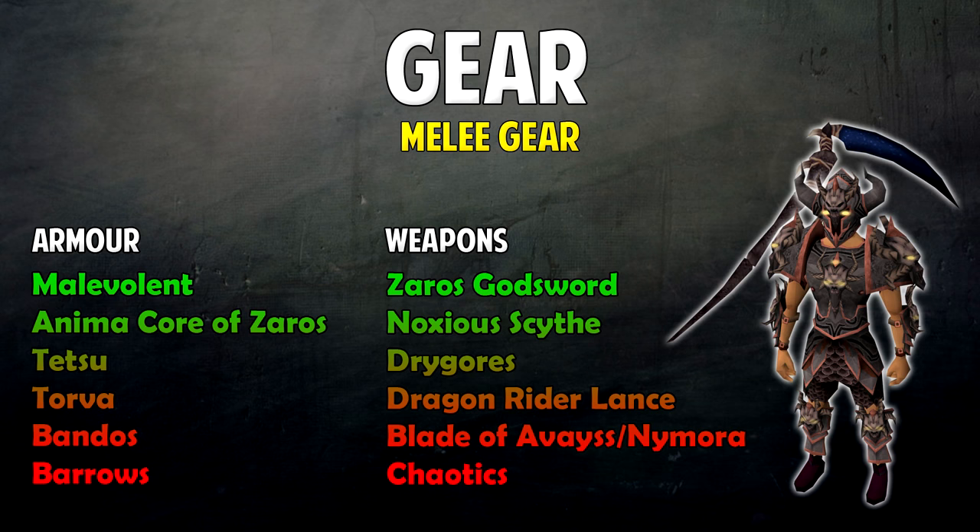For melee weapons, the Zaros Godsword is number one, then Noxious Scythe, Drygore, Dragonrider Lance, Blade of Avaryss and Nymora, and some Chaotic weapons. You can go as far down as a whip but I really wouldn't recommend it. The minimum I'd recommend is a tier 80 weapon, which is why I recommended Chaotic as the very minimum — otherwise you'll be going insanely slow and taking quite a bit of damage.